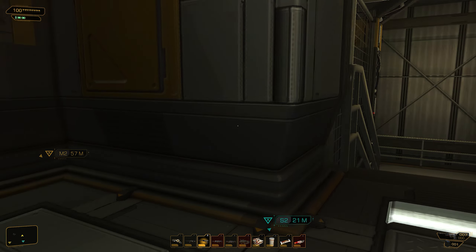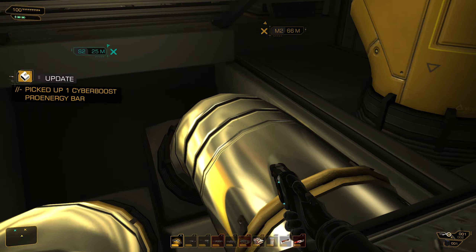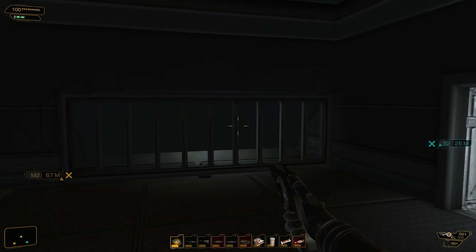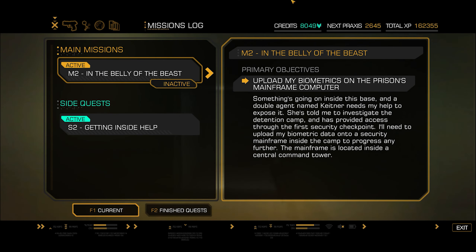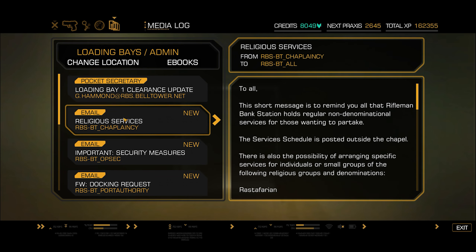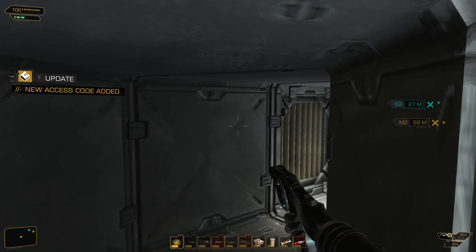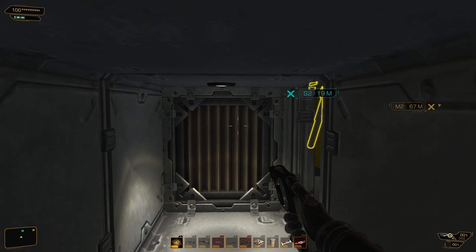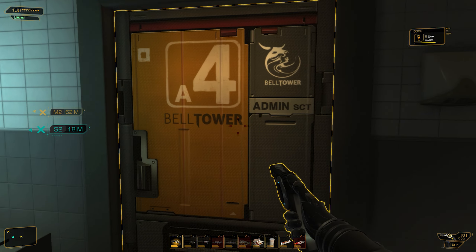We're behind some stairs — explorer mode — and we can get a data pad. Typhoon here, but I'm not going to use the typhoon in this playthrough. Let's see what the data pad says: 'Gentlemen, a quick reminder — the code for access to the administration quarters through loading bay one has been changed to 7736, as per operations protocol. Please update and inform your appropriate subordinates.' I wonder if we now have the code to get in that one door I could not get through at the beginning.